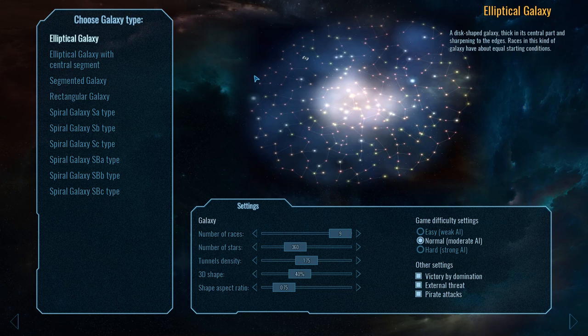We'll be playing on the elliptical galaxy, which I feel is kind of the default — it's the first one in the list. You can change the settings here to increase the size of it, to change the amount of star lanes. So if you want star lanes but you want a lot of star lanes, you can crank this up. We'll keep it at the default of 1.75, just to give you a sense of the default game. There's also this 3D shape here which you can kind of rotate the map a little bit. For the sake of recording, we might drop this down so it's perfectly flat. This isn't going to affect the gameplay any — we're still going to have the same number of stars — but this is going to prevent stars hiding behind other stars.